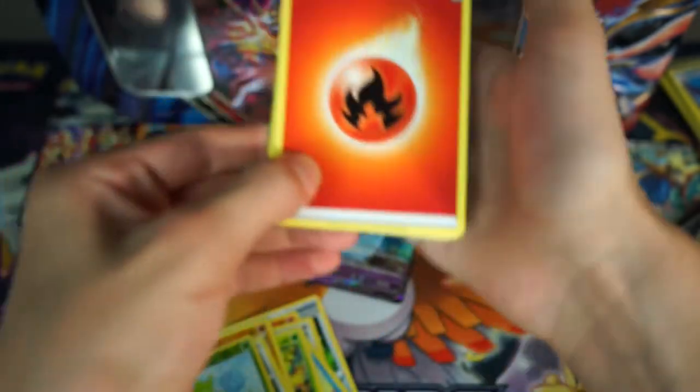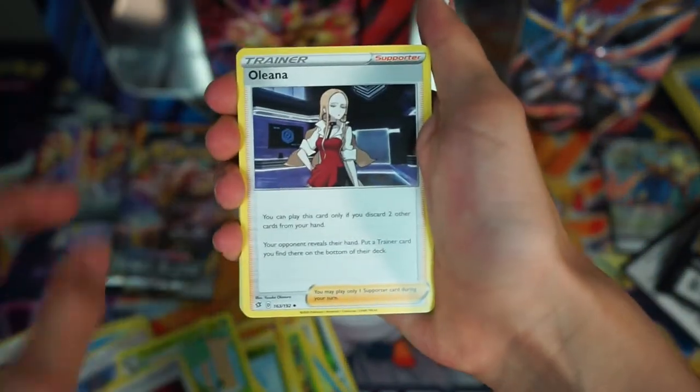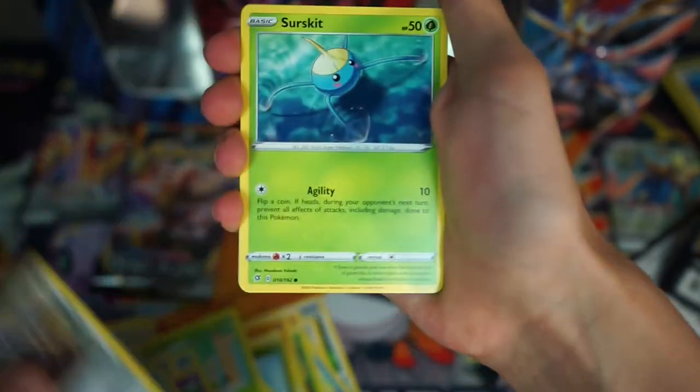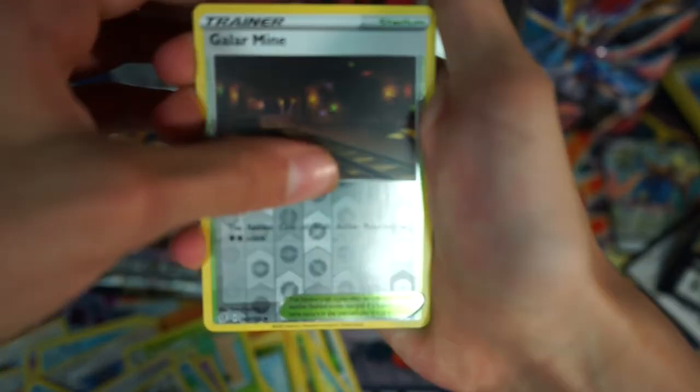Because we're trying to complete the set of the Rebel Clash. Fire Energy, Metapod, Burning Scarf, Oleana, Latini, Arrokuda, Galarian Meowth, Surskit, Magikarp, and Galarian Linoone. And Frosmoth. Last pack.